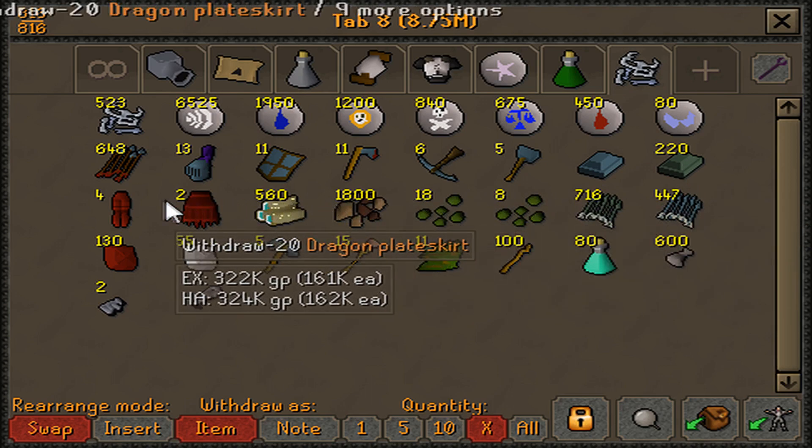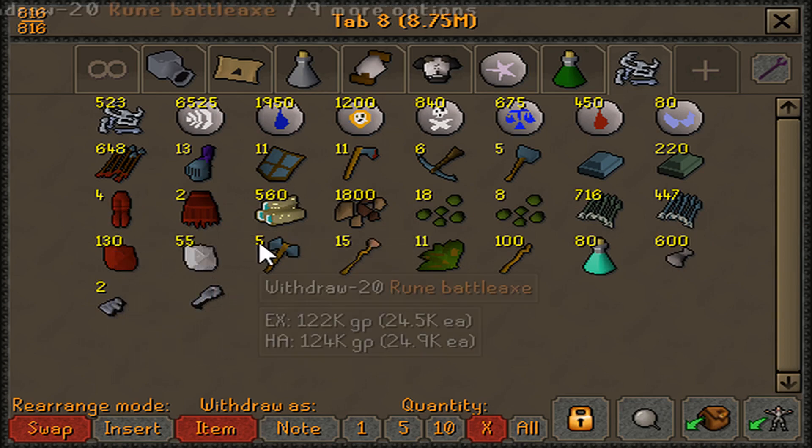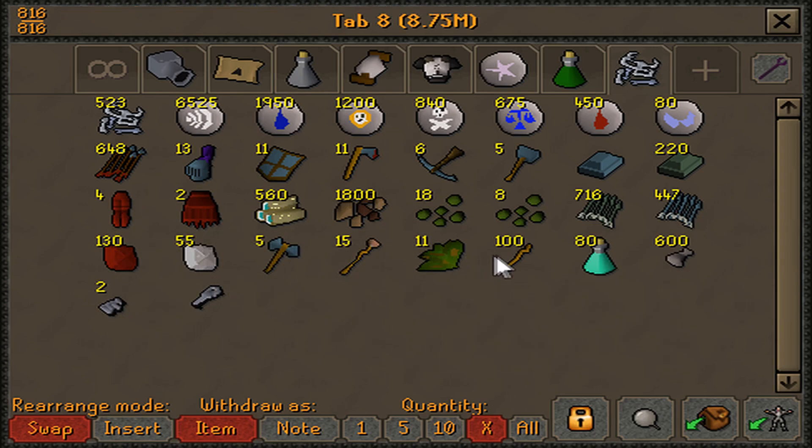The nice thing about wyverns is that while nothing they drop tends to be super duper valuable, they have really consistent and profitable drops instead, which basically makes them an ideal monster to camp if what you're looking for is just steady and consistent profits.